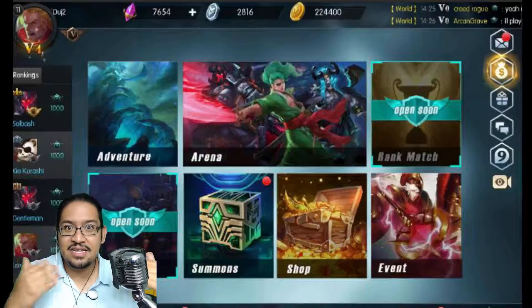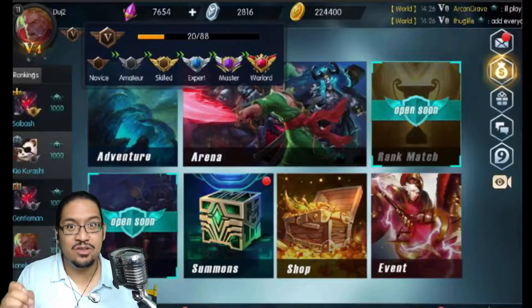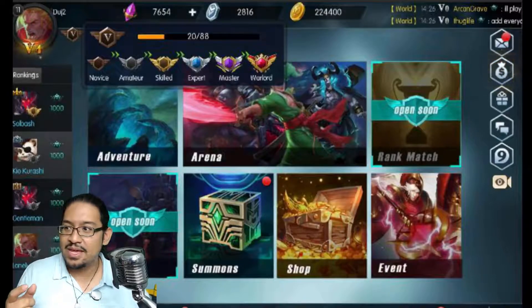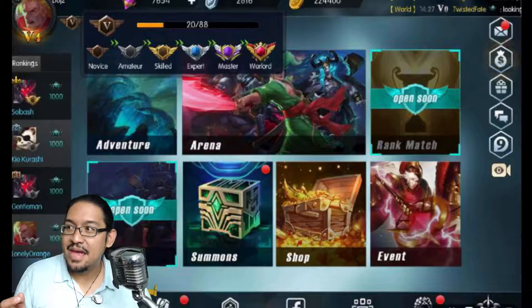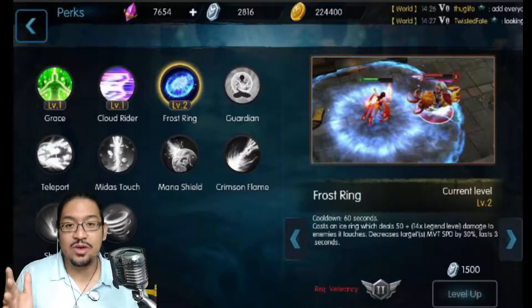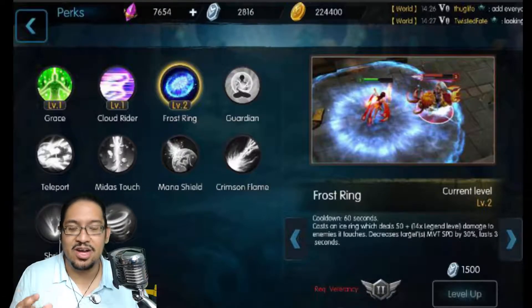Veterancy allows you to do a lot of other stuff in-game which is going to come in very handy. To access the perks, look at the bottom right of the screen — there's a small icon there. Tap on it and you'll get into the perks screen where you can unlock all the different perks. Perks are a huge deal and we'll go more in depth in a future video. This was supposed to be a quick video, but you know how my videos go.